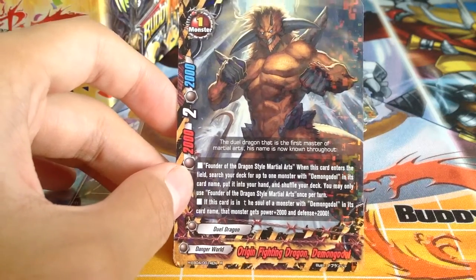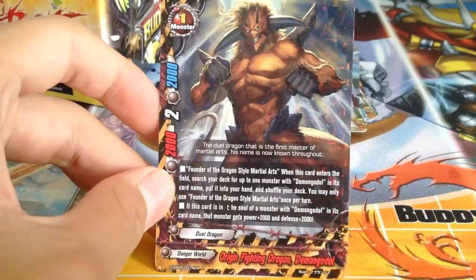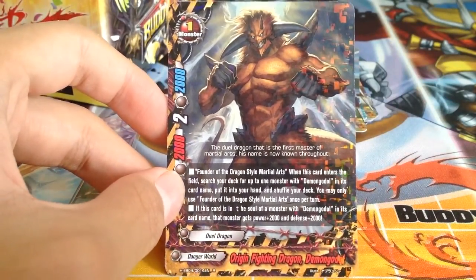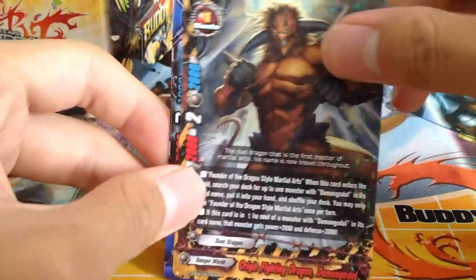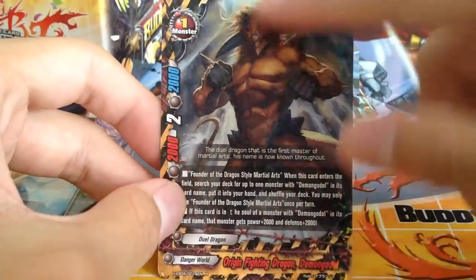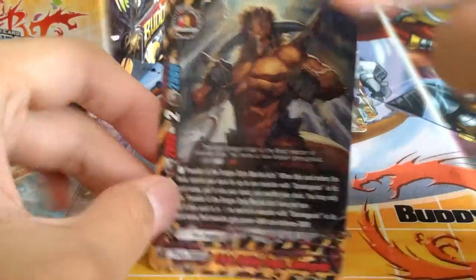If this card is in the soul of a monster with 'Demon Godot' in its card name, that monster gets 2k power and 2k defense — there's a typo on the card. So it works well in the soul, and of course it's a free plus when called: you call him and get a free card from your deck. You can also evolve your Demon Godot with this. Pretty good.